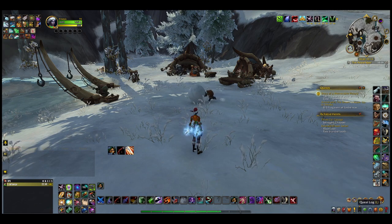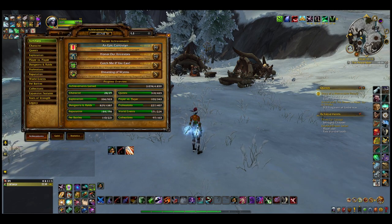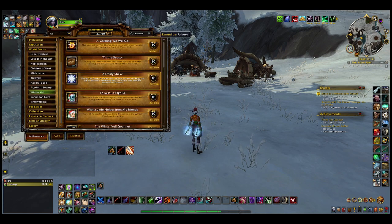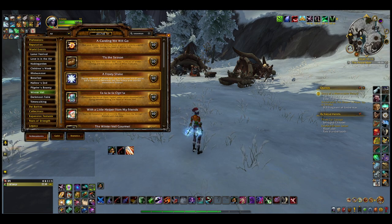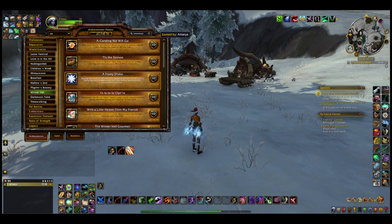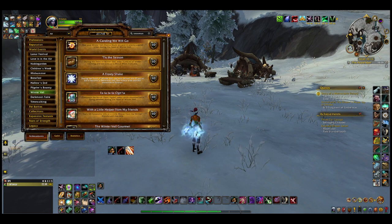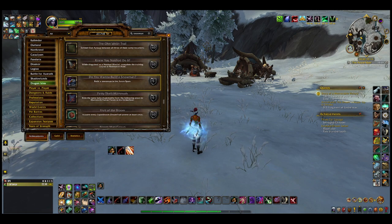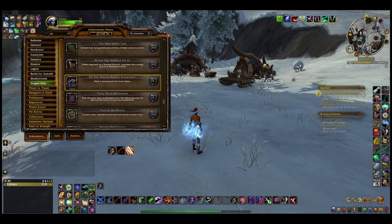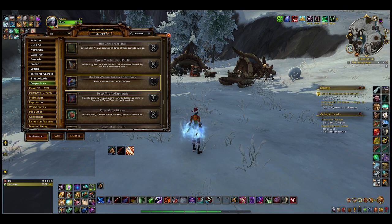So this particular achievement — let's see if I can find the name of it — 'Do You Want to Build a Snowman,' and also a Frosty Shake. During the Feast of Winter Veil, use your Winter Veil disguise. It's actually one of the kits that Great Father Winter sends you in the mail if you make him milk and cookies — I think it's the second letter he sends you. But yeah, that's easy to do. As for the snowman quest, 'Do You Want to Build a Snowman' is what we're going for.